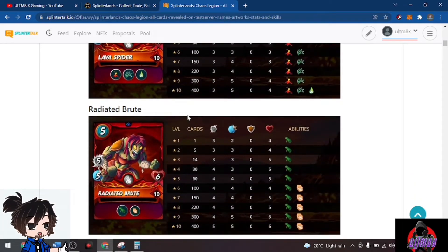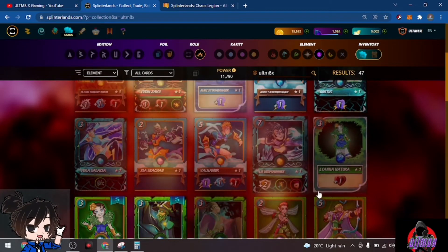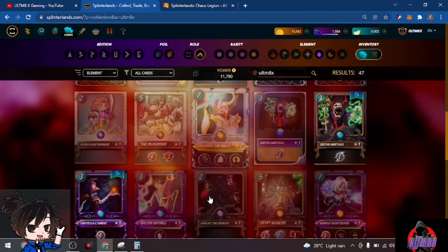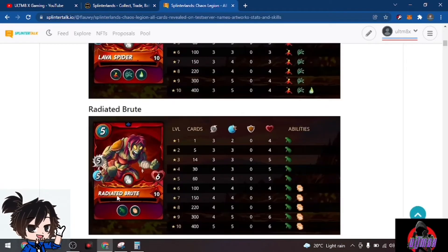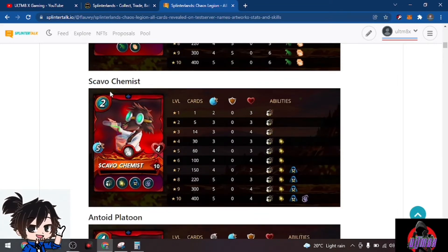We have Rejected Brute at five mana with five attacks, five speed, and six health. We have Scabo Chemist — a two mana card with five speed that adds Cleanse. It's a good addition to your deck because it adds buffs and debuffs.